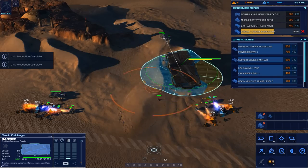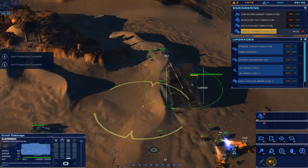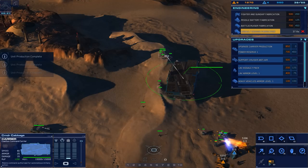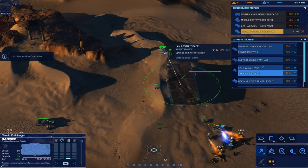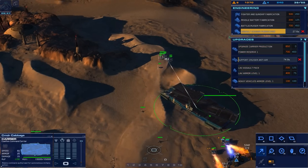We've got a lot of stuff so I think we'll fire another one of these out. Our resource system is getting pretty good. Support cruisers can have anti-air — that's pretty good, so we'll take that.